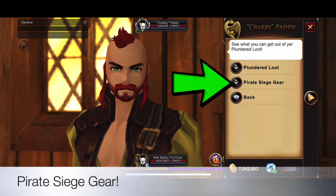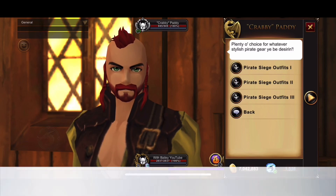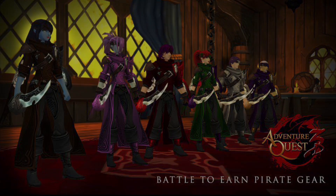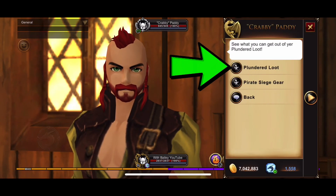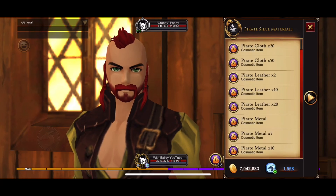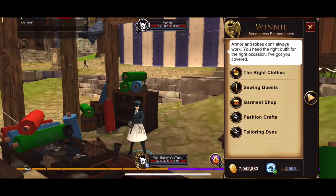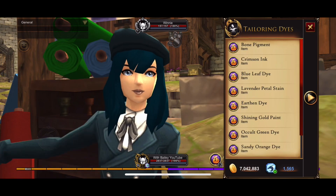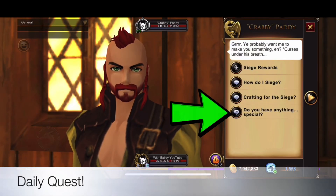Now you can craft the new pirate siege gear. To craft these sets, you can use the plundered goods to craft the plundered loot items. You'll also need some tailoring dies from Winnie. There's also a new daily quest to earn 50 plundered goods.